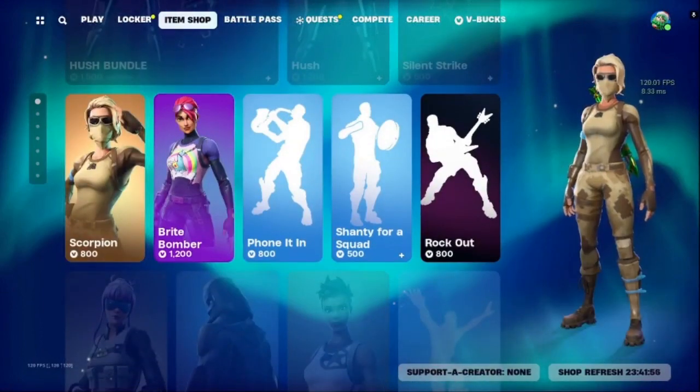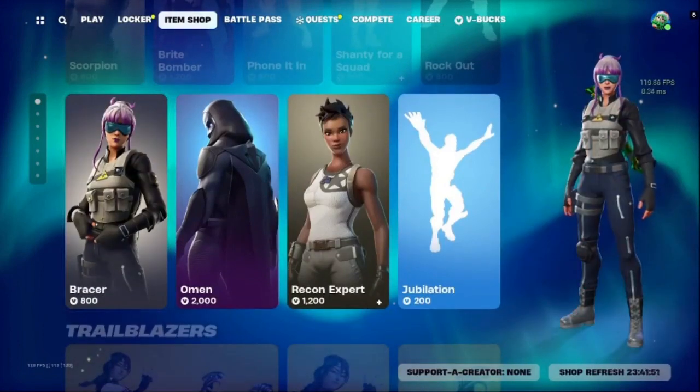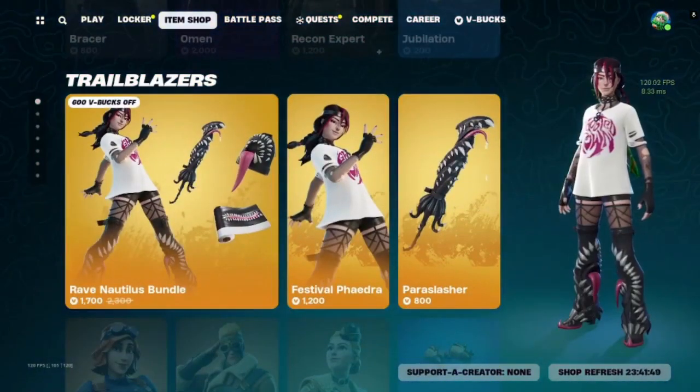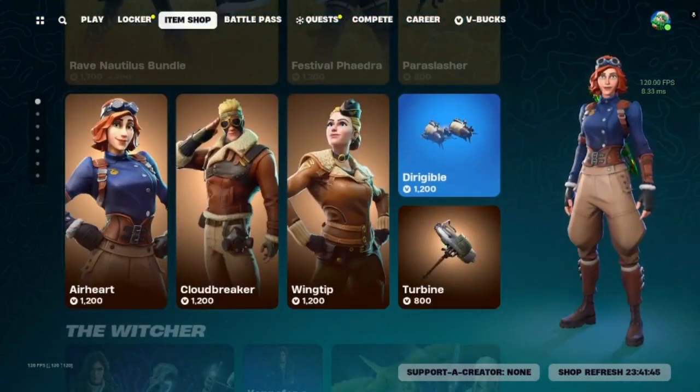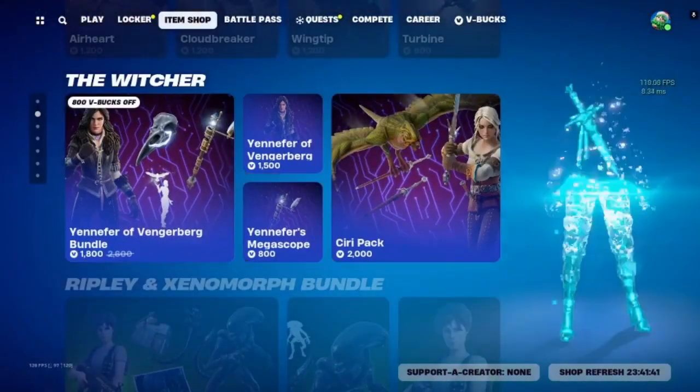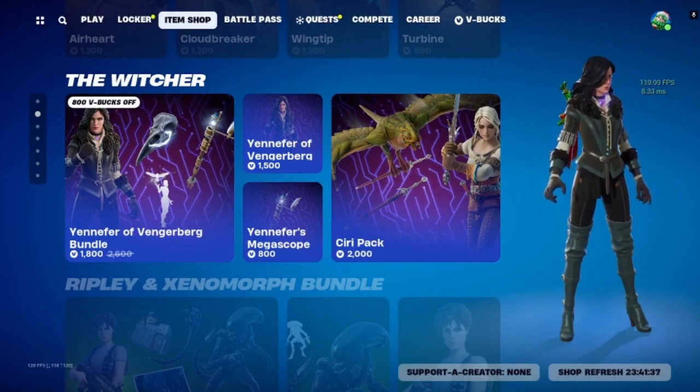Scorpion, Bright Bomber, Bracer, Omen, Recon Expert, Rave Nautilus Bundle, Airheart, Cloudbreaker, Wingtip. We have our Witcher Bundle, so Yuniper and Siri.